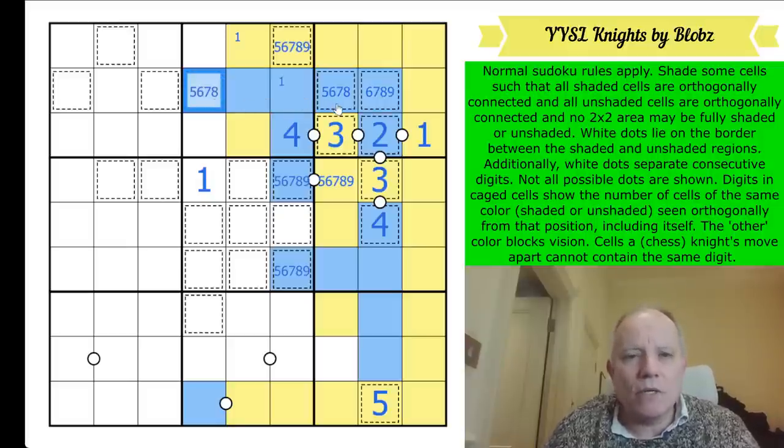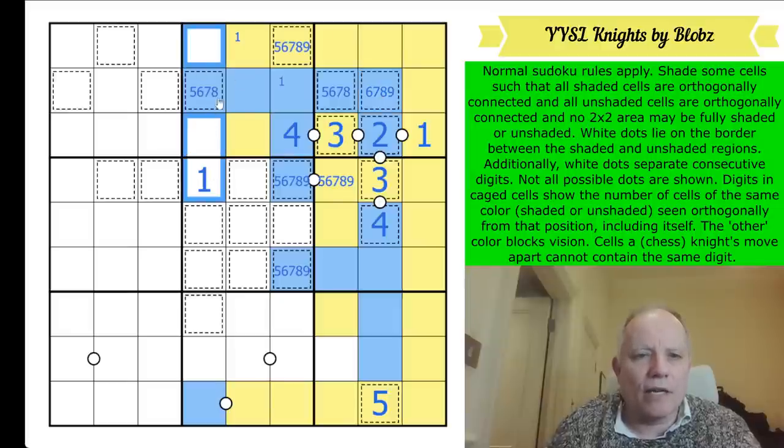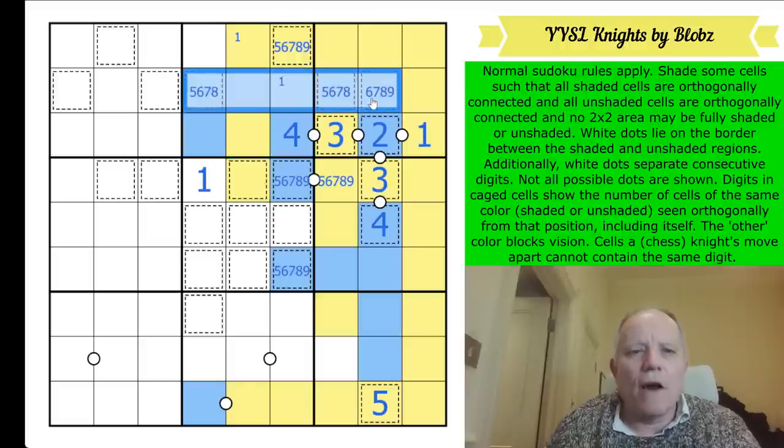It cannot have zero or one extra blue cells in those positions - either way it would equal an adjacent cage digit. Therefore it has at least two blue cells attaching, and it doesn't matter how far we go across in blue - one of those must be here. So that's blue. Yellow now has to escape here. This could be my two in the central box - though I'm probably pointlessly obsessed with the two.